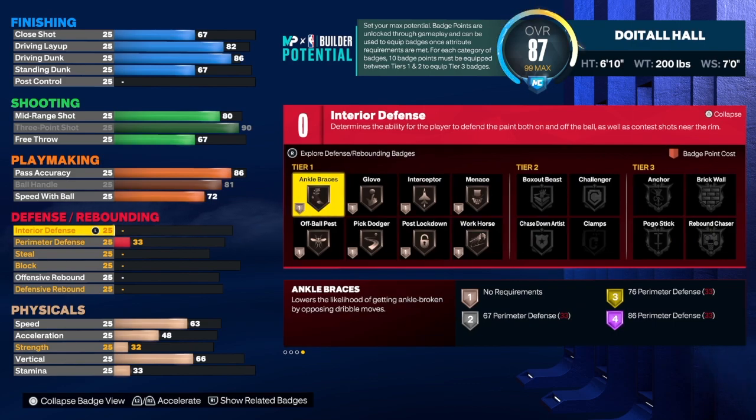We're going to have some defense on this build, but it's not going to be super crazy because we had to sacrifice for that 93 three-point shot. I may come back and create this same build with an 85 three-point shot, so keep that in mind. You can take this blueprint and change things — some of you may need a named three-point shot, some may not. For interior defense, we're going to get that to a 74.